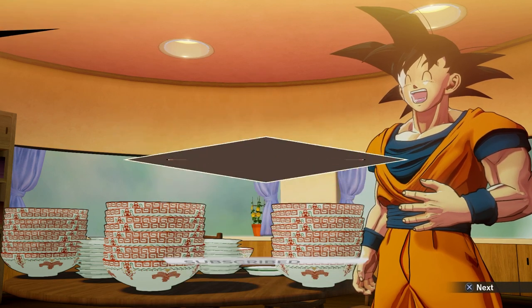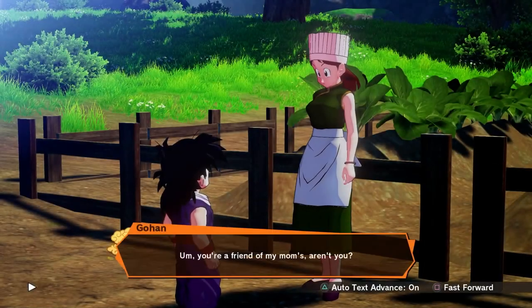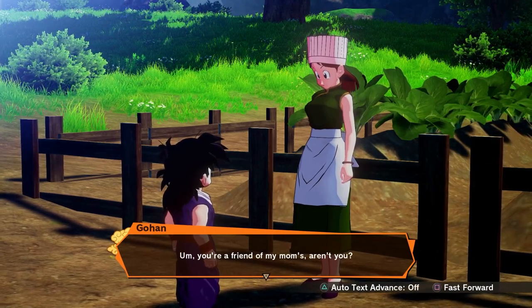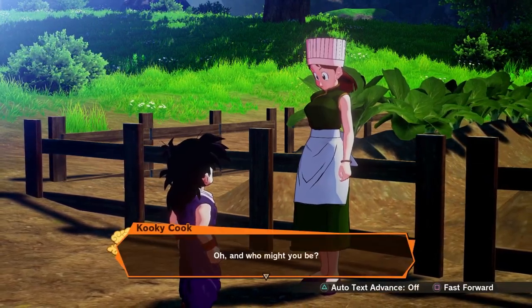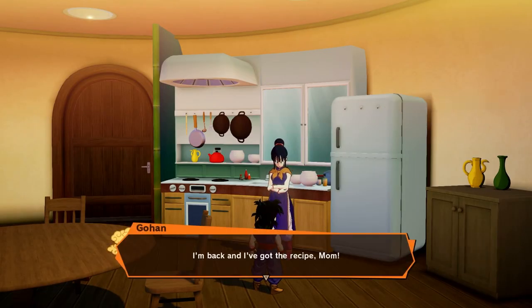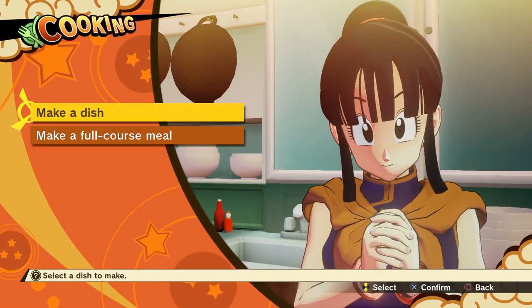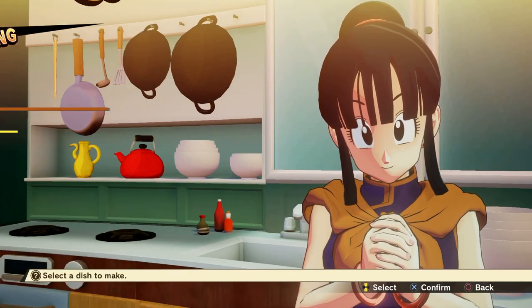In Dragon Ball Z Kakarot, you get introduced to cooking full course meals immediately after clearing the Saiyan Saga. You take control of Young Gohan, and Chi-Chi sends you to collect the first of 15 recipes from the Kuki Cook in Kaelin Village. The way cooking works is simple — talk to Chi-Chi and you'll have two options: make a dish or make a full course meal. Ignore the make a dish option because you can access that within the make a full course meal option.